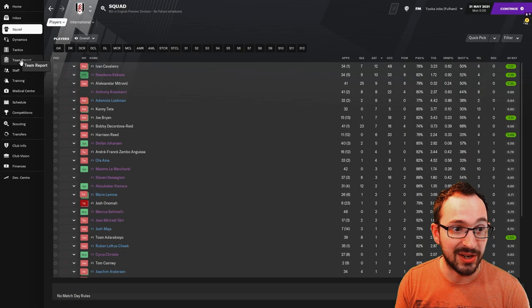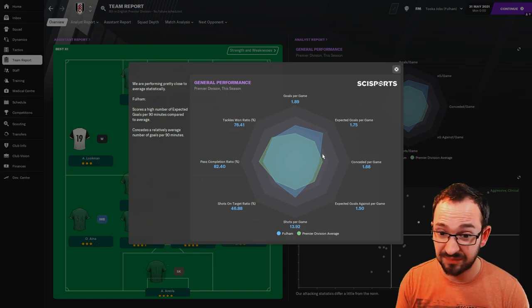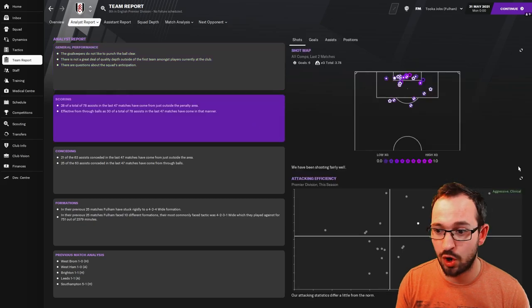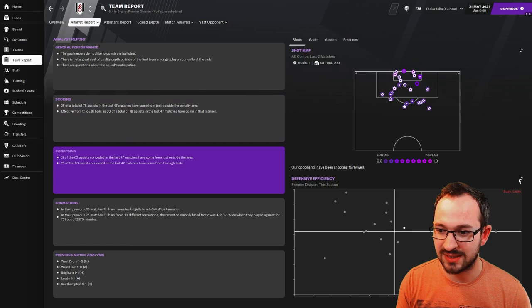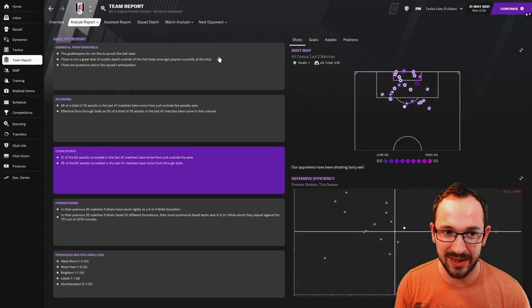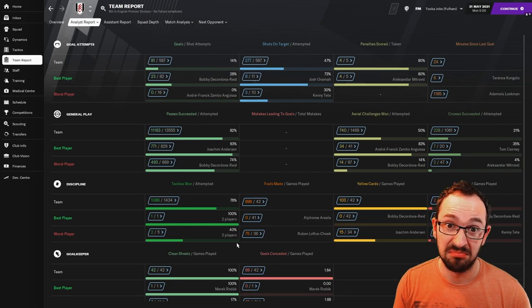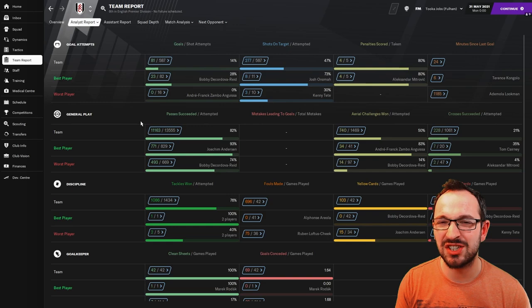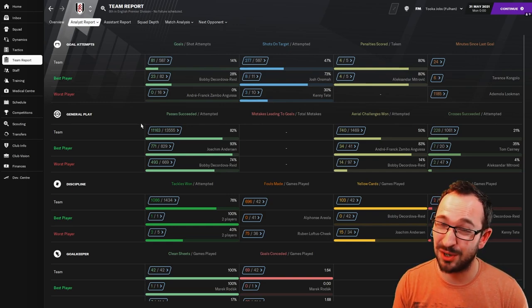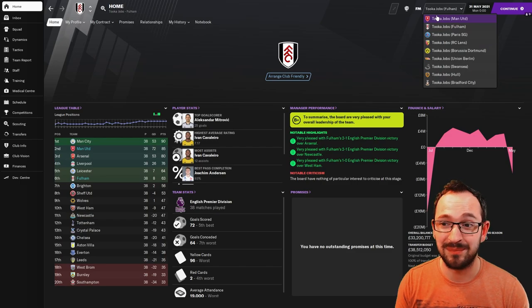Team report overall - the averages were actually pretty good considering who you are. Still doing well on goals per game and shots per game, just under the higher end of averages when it comes to conceding - not too bad. Analyst report: scoring - aggressive and clinical. Conceding - busy and leaky. Full stats: 81 goals scored, 69 goals conceded. In the league: 72 scored (fifth best), 64 conceded (seventh worst). Not too bad for Fulham in the Premier League - it's a tough division.